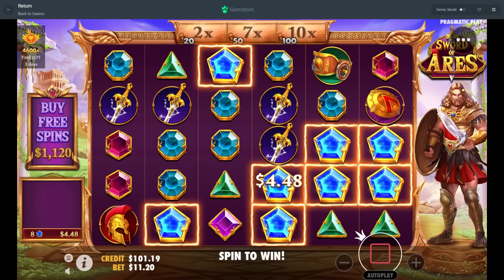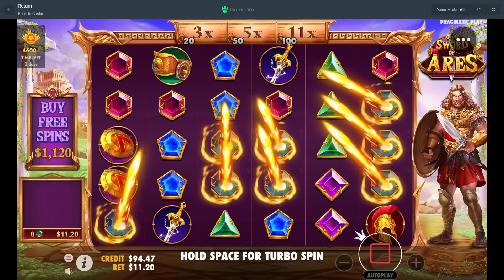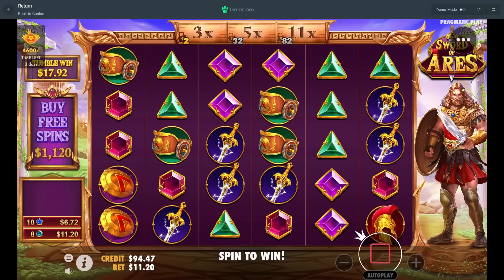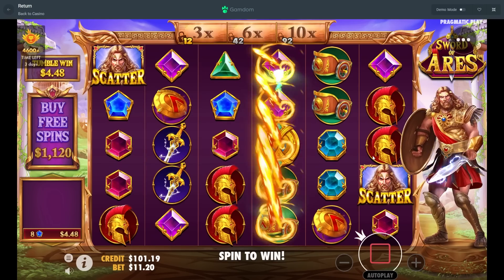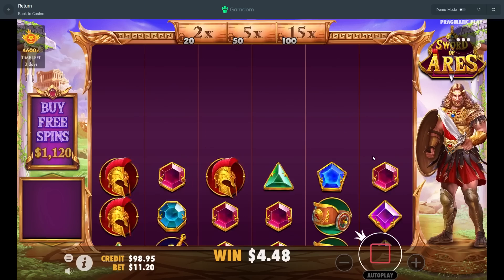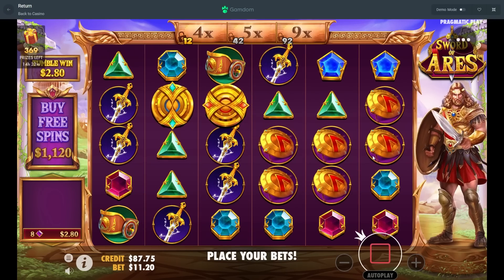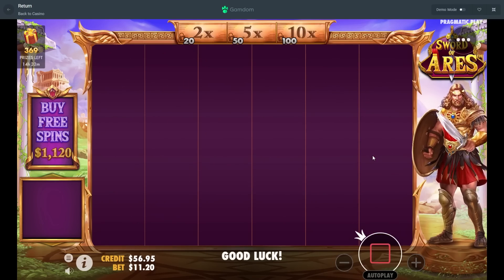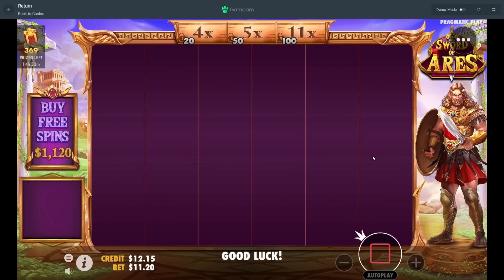Hopefully we spin into a bonus or get a good base game hit. Let me not try doing the outro yet just in case this goes crazy. We need four scatters to get into a bonus — remember four scatters — so I'm not gonna get excited over three. Shield drop somewhere. Could have still done shield. And last spin — purples.